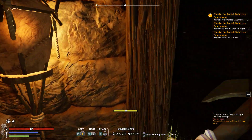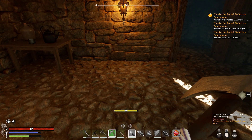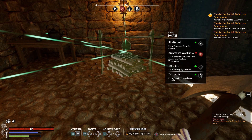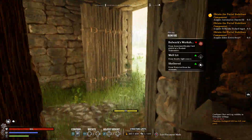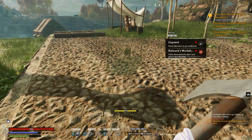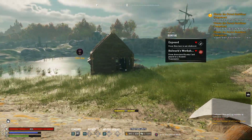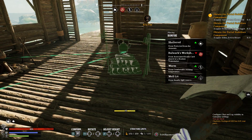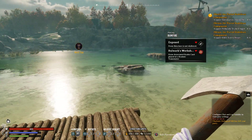We had a bugged campfire where we couldn't actually use it, so we destroyed it and then went to place it. But only as I hit the right trigger you see it will disappear. Let's try to place it and it won't place. Even if I go all the way over here it still won't place. It just won't place bloody anywhere.